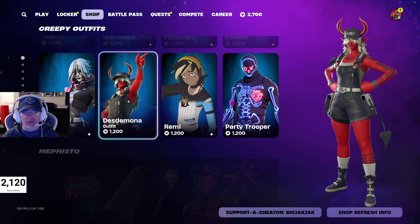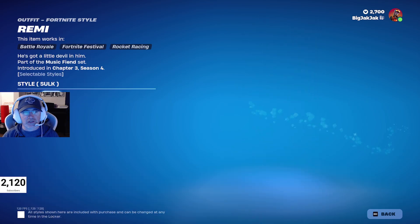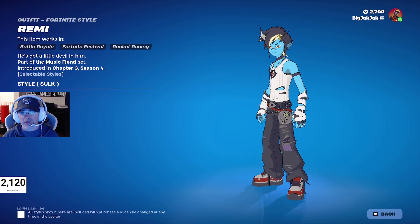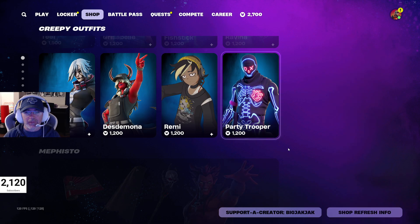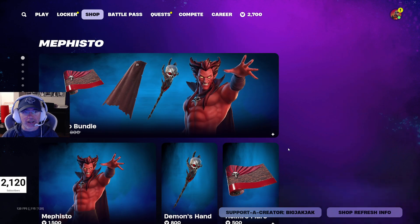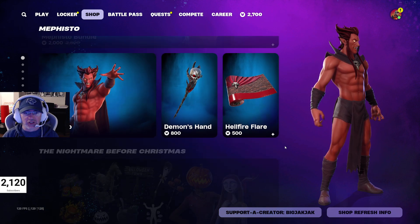We've got Desdemona. We've got Remy — Remy's got a couple different styles too. You got the silk style, which is your typical teenager, I guess. Party Trooper at $1,200 V-Bucks. Mephisto bundle at $2,000 V-Bucks — that's been in the shop for a little bit now.